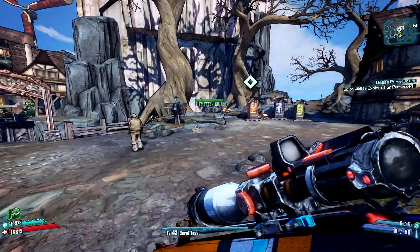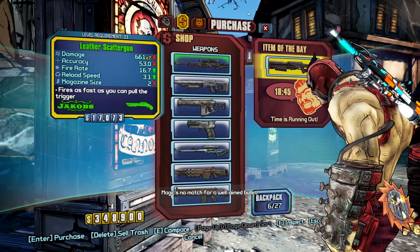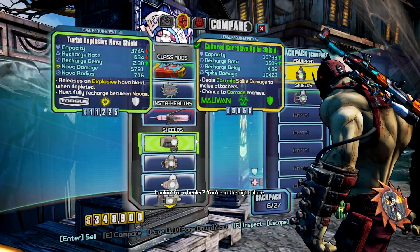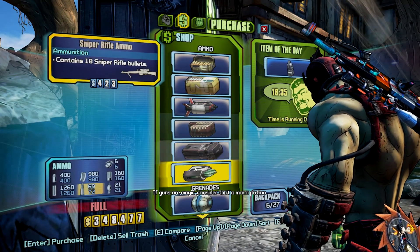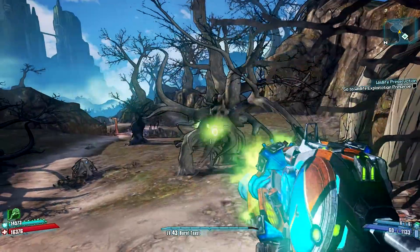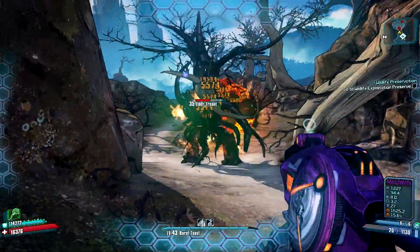Tiny Tina's Assault on Dragon's Keep is a DLC pack for Borderlands 2. It's really nice to see them release a piece of DLC that's worthy of praise. DLC is a bit of a weird one when it comes to reviewing it, because most of it is just an extension of the actual game, and this isn't any different with Borderlands 2.